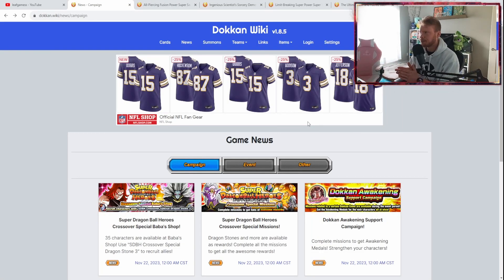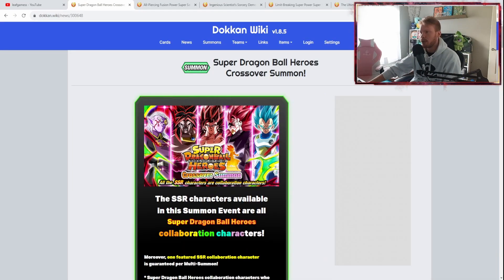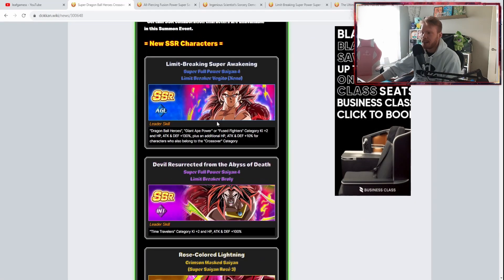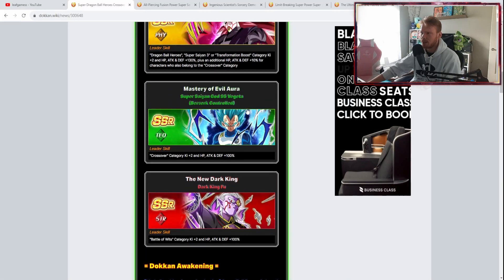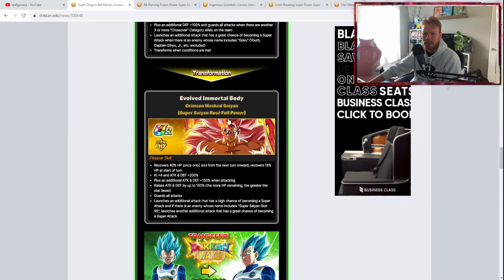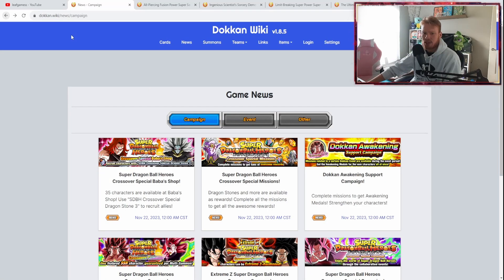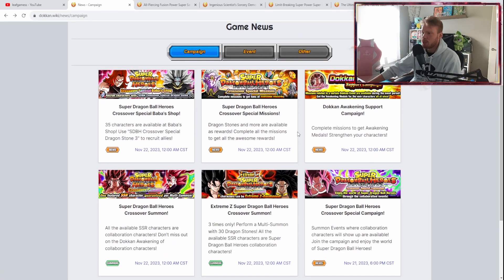So far, this Dragon Ball Heroes celebration on Global and JV has been incredible. We have some very solid units with Super Saiyan 3 Rosé and Super Saiyan 4 Vegito. I've been having a ton of fun using these characters. Even Janemba is pretty good. Broly sucks, and Vegeta and Dark King Fu are very mid. But overall, I'd give this celebration a solid 8 out of 10.